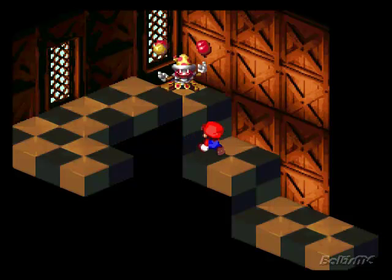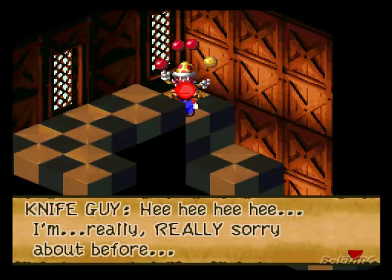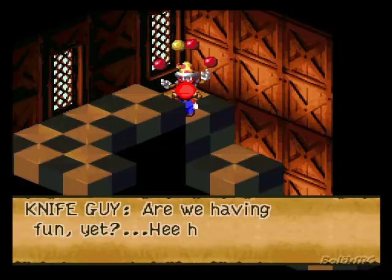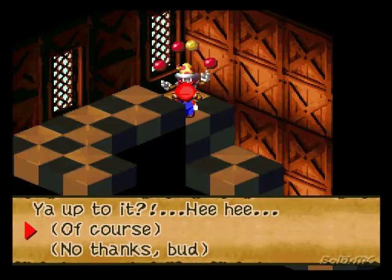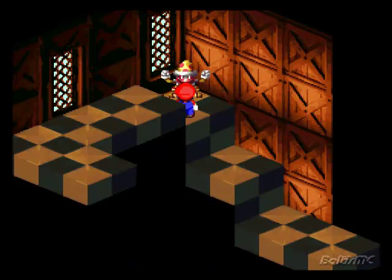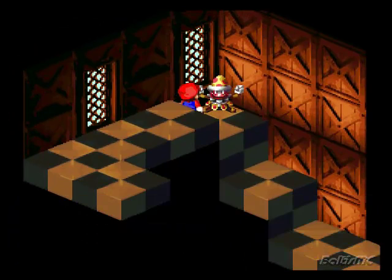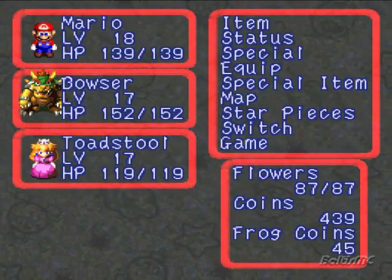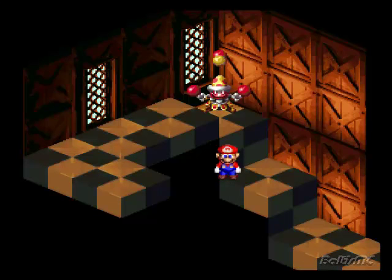Alright, as you start climbing up the tower, you'll notice this guy over here in the corner. Let's go ahead and talk to him. Hey, it's Knife Guy from earlier. I'm really, really sorry about before. Here, I'll make it up to ya. Are we having fun yet? Okay, that was just practice. This time it's for real. Ya up to it? Well, these sound kinda creepy. Guess which hand the yellow ball is in, if you can. Now watch carefully. So now what we want to do is guess which hand he has it in. And when you win, he'll give you a shitty mushroom. I hate this part because this stuff fills up your inventory really fast and it's not useful at all. But if you do manage to win against him twelve times in a row, he will give you something that is useful. So I'm gonna go ahead and do that and I'll be right back.